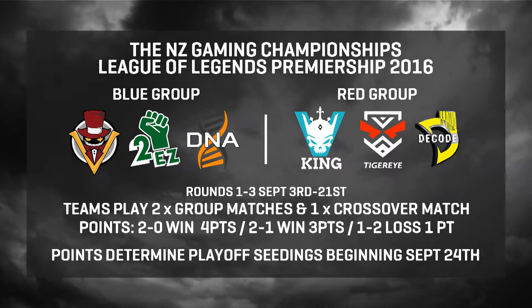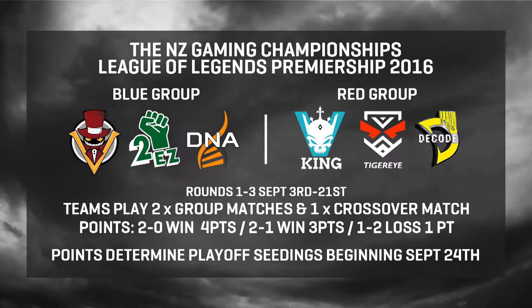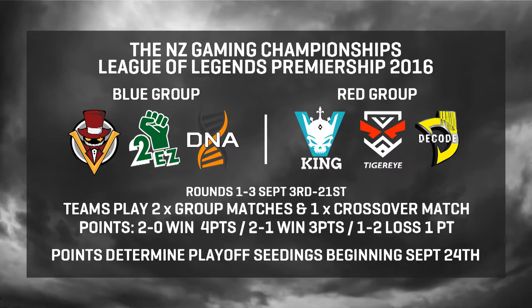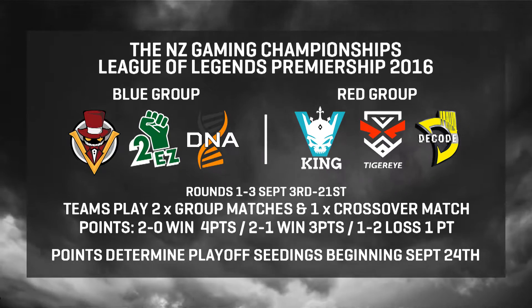The NZGC League of Legends Premiership consists of six teams of five players in two groups. Blue Group: Villains, 2EasyGaming and D&A. Red Group: King5, TigerEye and Decode.